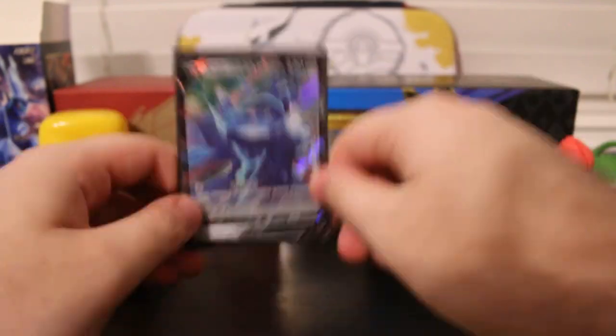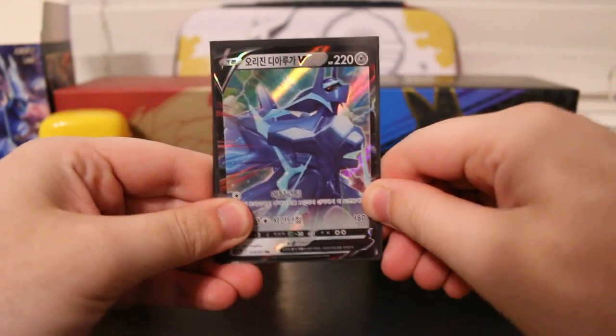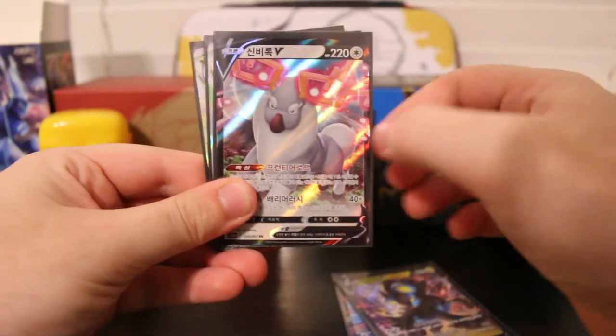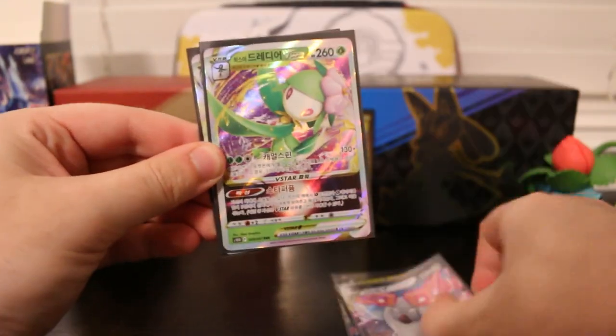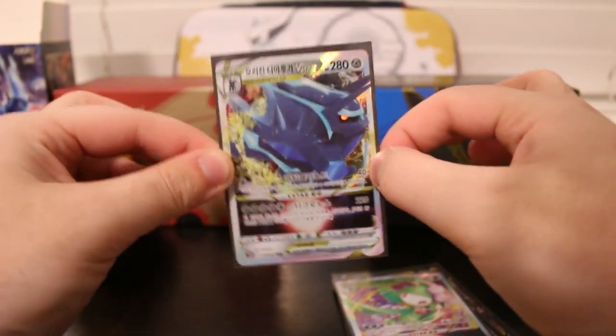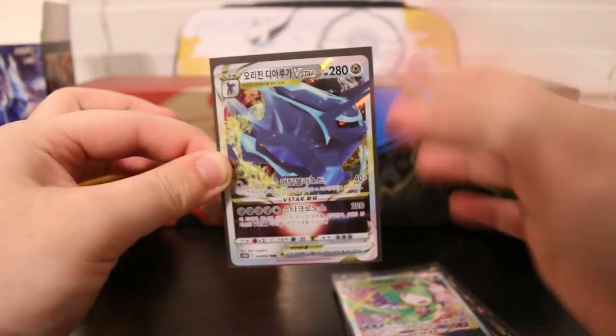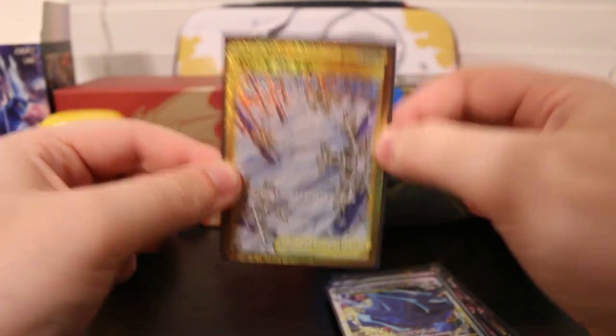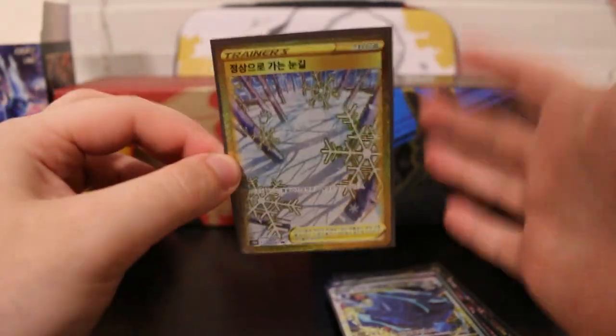We also got all of our V and V-Star cards: the Origin Form Dialga V, the Luxray V, the Wyrdeer V, the Hisuian Lilligant V-Star, and the Origin Form Dialga V-Star from the first pack of the video. Super, super cool. And of course, last but not least, I believe this is the Path to the Peak Secret Rare card — super awesome pull.